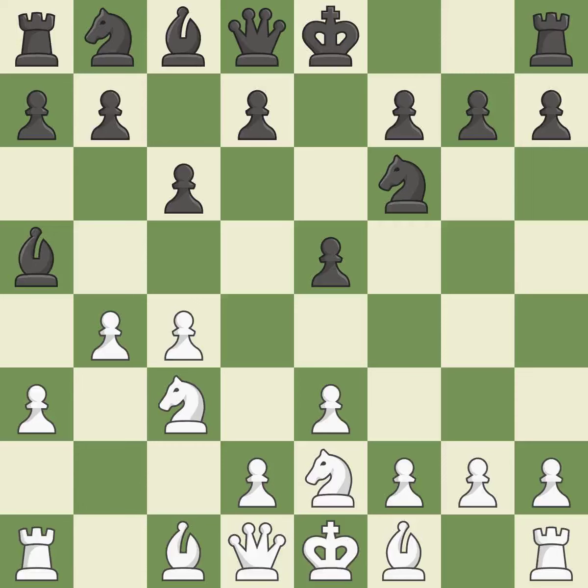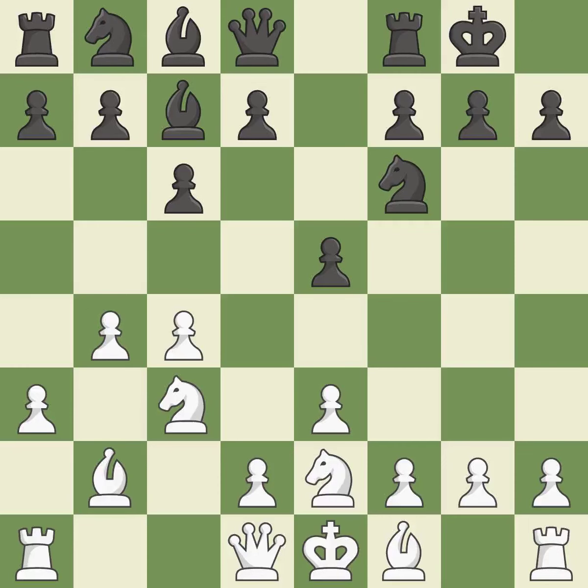A pawn kicks the opposing bishop, forcing it to move or risk being captured. This move puts the bishop on a safer square. This develops a bishop off its starting square, getting it into the action. Castling gets the king to a safer square, out of the center of the board, while also developing a rook.